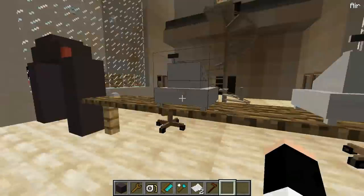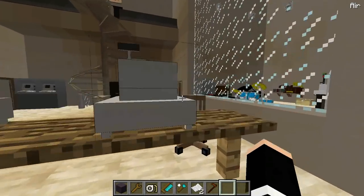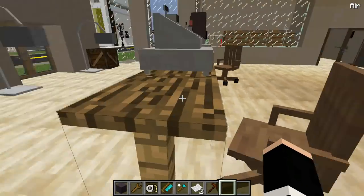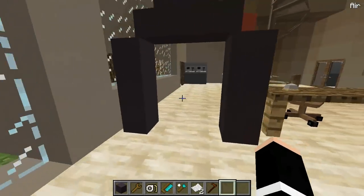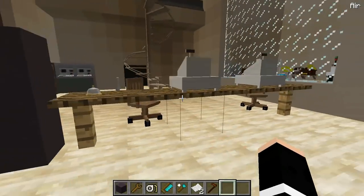So when you first walk in, we got — well, that's just a crate of hangers. But we have this where you get your tickets and stuff. There's going to be like a guard standing there — I forgot to add in. And then this is where you walk through so they can check and see if you don't got anything on you.